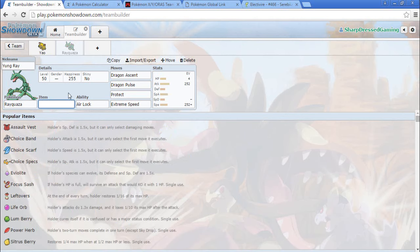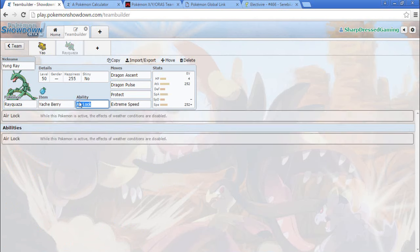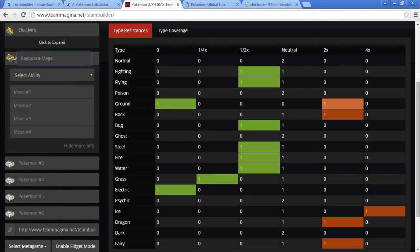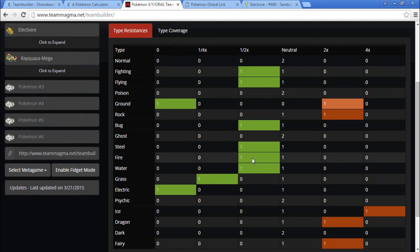Our item could be Focus Sash, or I'm going to try Yachi Berry Rayquaza — I like that. So that is our other Pokemon: Mega Rayquaza. We do still have one restricted spot; we can bring in another Mega if we want to. I typically don't but it's new year, new me.